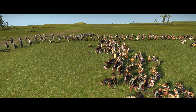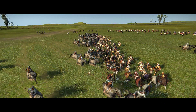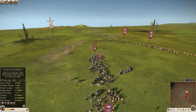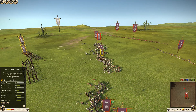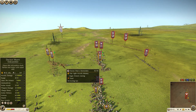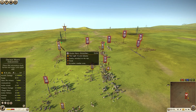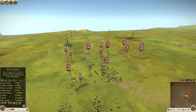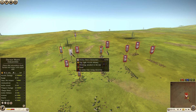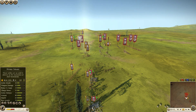My Dacian heavy bowmen are going to shoot into them — that was anti-climactic, but the damage has been done. That cataphract charge was really deadly on the morale side and caused an immediate shatter. My Dacian heavy bowmen did pretty decently. The Dacian heavy skirmishers — I think I forgot to take them off skirmish mode. These are units you never want to turn skirmish mode on for because they're so good in melee.